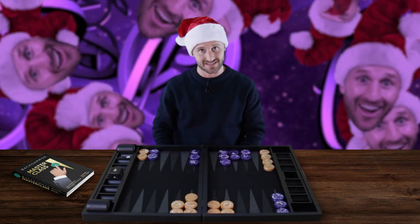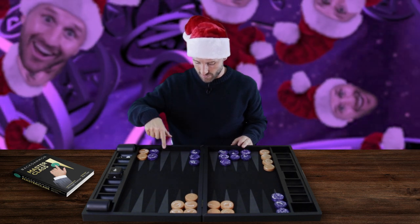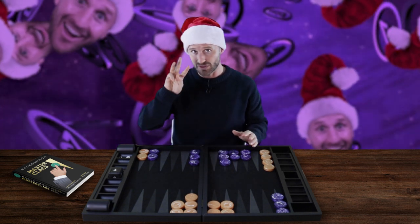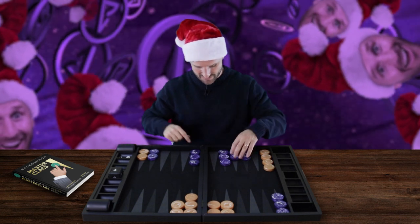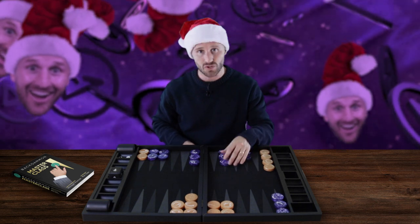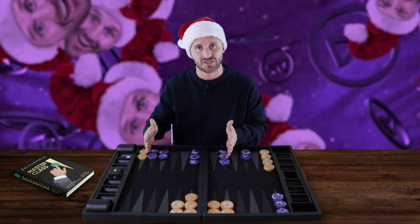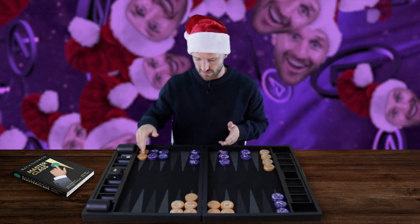...the rule is there need to be three gaps for it to be a take. So let's say we had a position like this — this would be a take because there are one, two, three, four gaps. That's a clear take; you only need three gaps for it to be a take from the 24 point holding game. Here's another example — this would also be a take because you have a gap here, a gap here, and a gap here in my priming range.